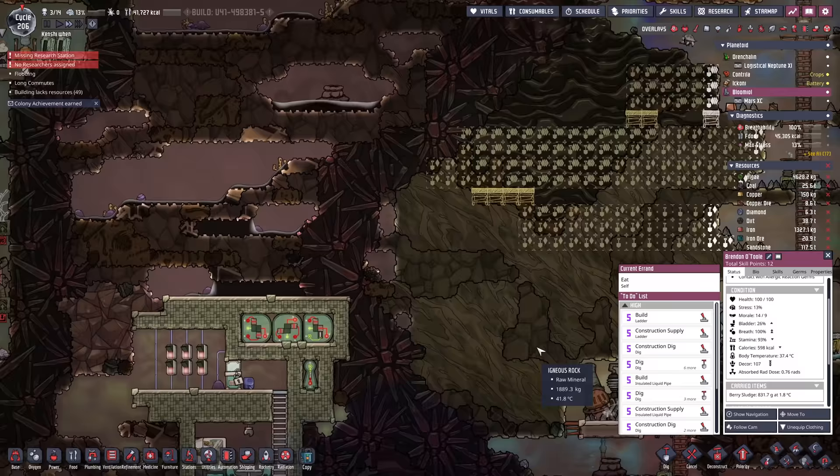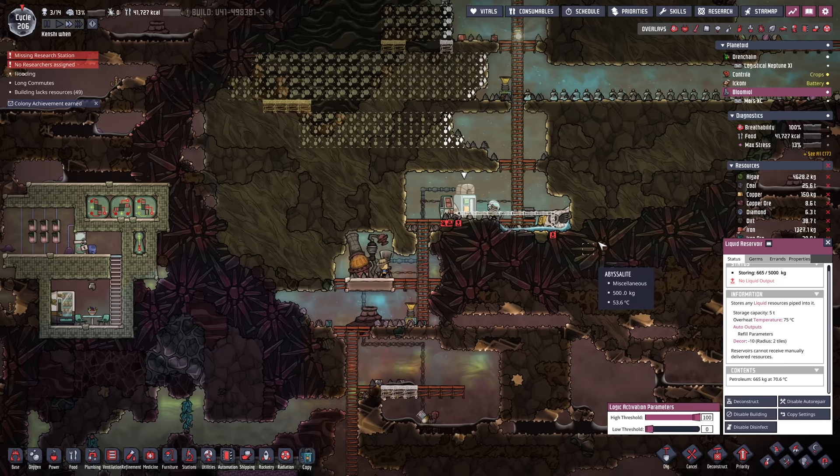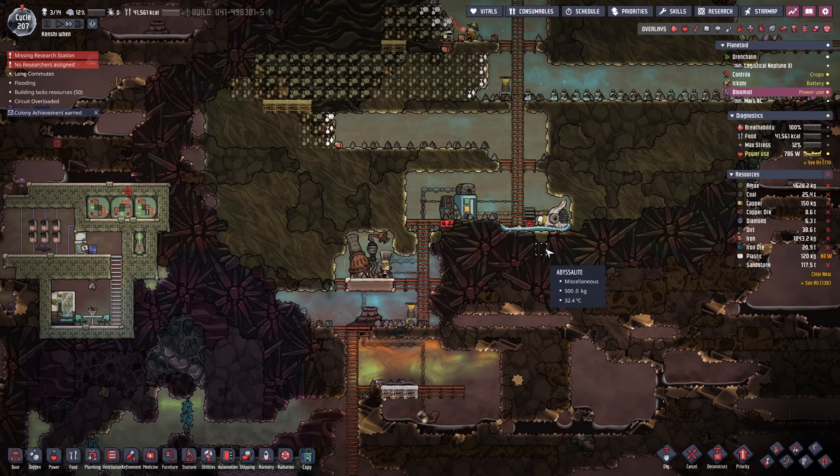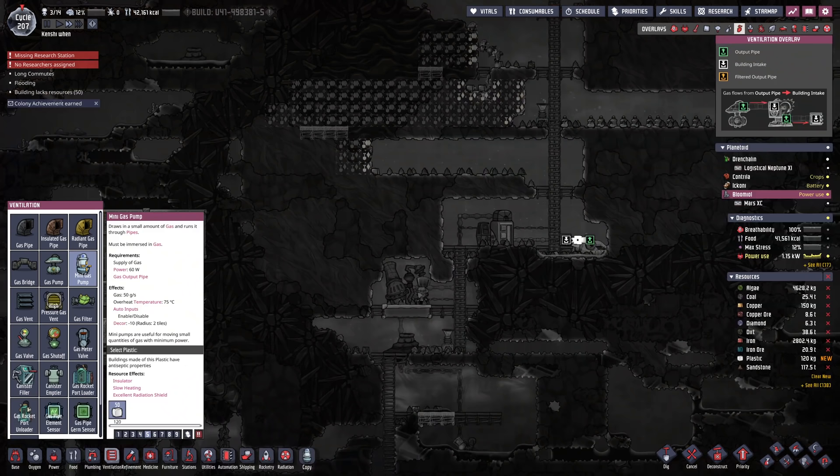I gotta be more careful — that could have gone horribly wrong. Brendan was down to 376 calories. I've just been trying to get them to eat lower-end foods but the only way to do that is to block the higher-end foods. I think we'll go to about a ton of petroleum and then cut it out — we don't want to give anyone any scoldings if we can avoid it. Our first batches of plastic are being produced — we've got 120 kilos already. I want to grab about 600 kilos.